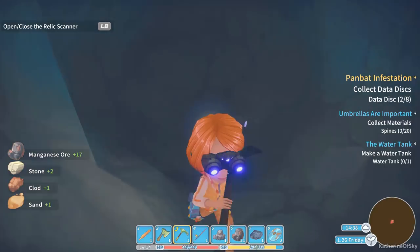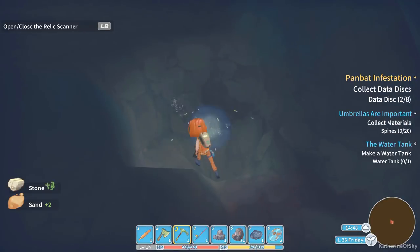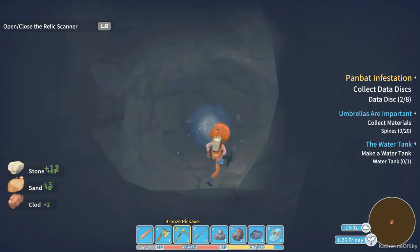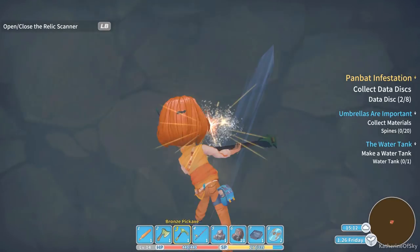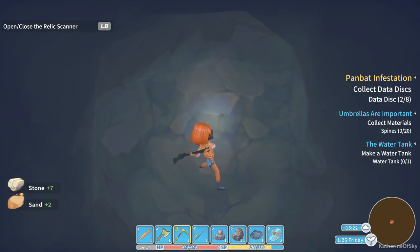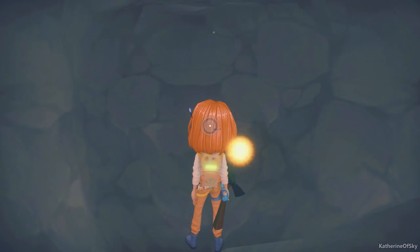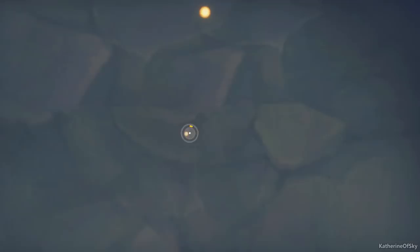I kind of wonder how other people play this game - do they dig for the piece, the prizes? Or do they clear cut the place, or just totally strip mine? I would be curious to know. Old parts. Keep on going girly - you can find this naughty thing. There's a data disk - that's good! Found another one of these buckets. Okay, where are we going next? Let's go that way.